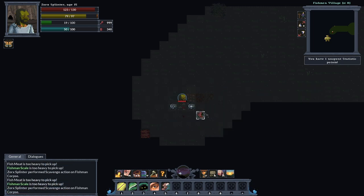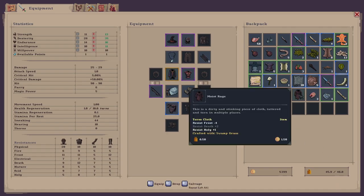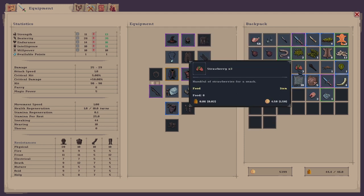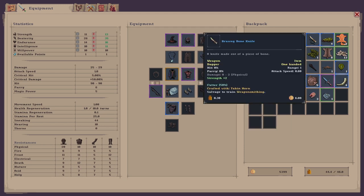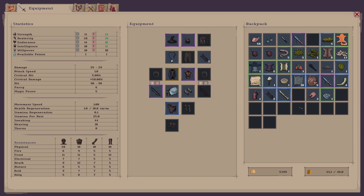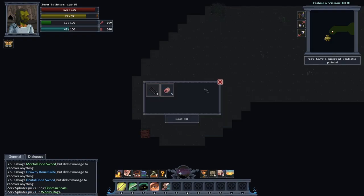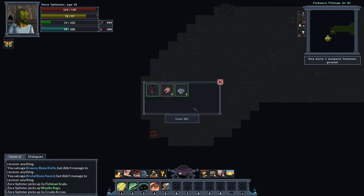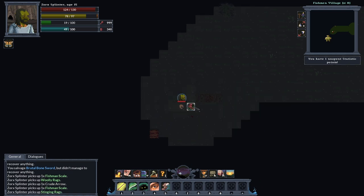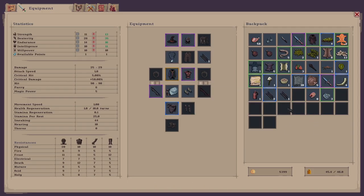I've actually run out of room — 44.9 — so my carry weight's over at the minute. Let's get rid of some of the yeast. There's more bone so I can go — brawny bone now. Cut at 50, that one's cut at 100%, we'll get rid of that, we'll salvage it. Salvage that as well. We'll take the fishmen scale though, and take these arrows. I might as well take the fish meat as well. Salvage that one and put that arrow on there.